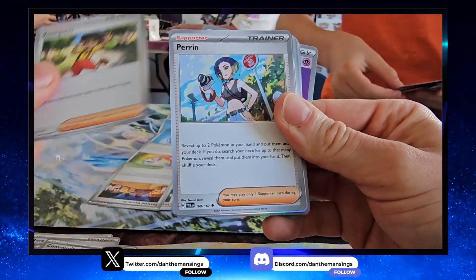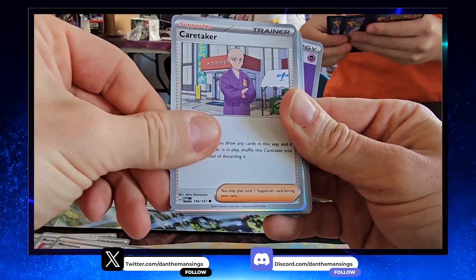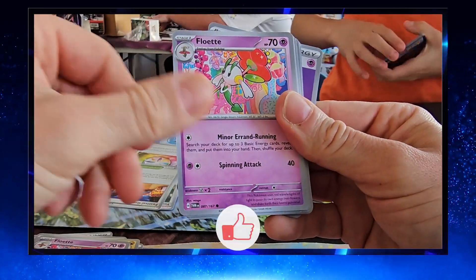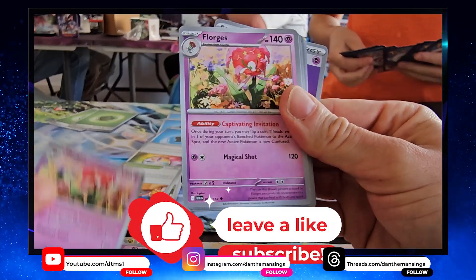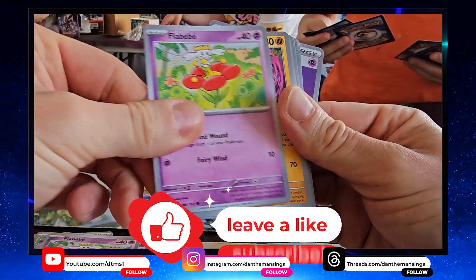Youngster for a bit of shuffle, Perrin very good, Cough Drop for draw, Caretaker as well. And then obviously we use the Tatsuguri, the Floettes — very useful with their Capturing Invitation ability.